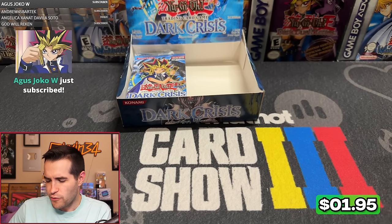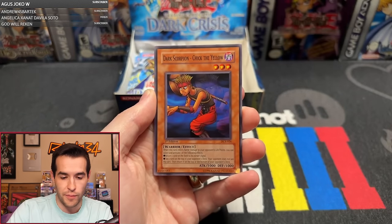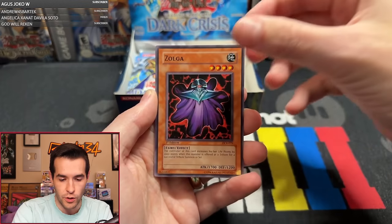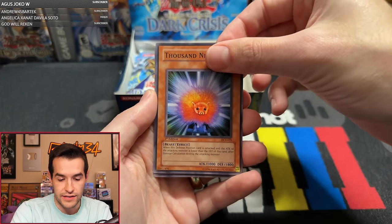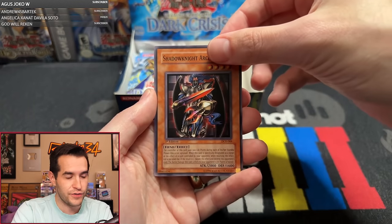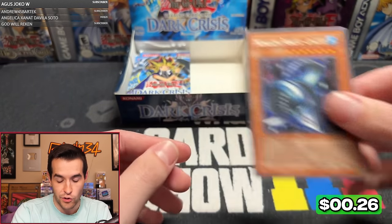We haven't pulled a ton of foils. Microwave 17 is up. Token Thanksgiving, Morale Booster, Dark Scorpion Chick the Yellow, Zolga, Staunch Defender, Archfiend's Roar, Thousand Needles, Shadow Knight Archfiend, and the Metallizing Parasite Lunatite. Another rare there.